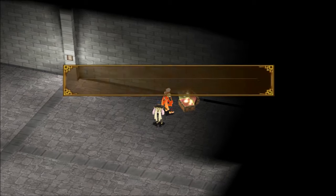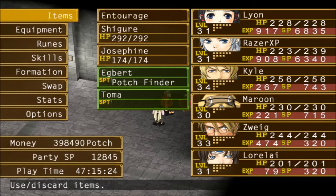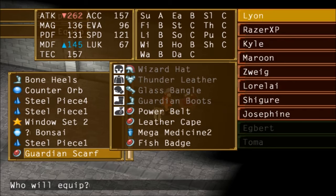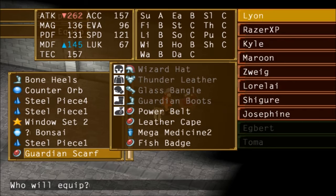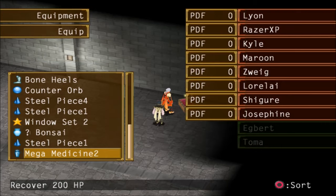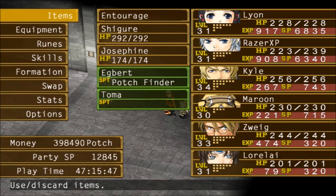Guardian Scarf! So that's the second guardian piece we've gotten. Boost magic defense plus 10. That's really good. Who do I want to give it to? I guess I'll give it to Leon. Oh wow, you can equip it and I have a badge equipped too. Wow, okay. That's pretty handy. So now I get plus 15 to magic defense.